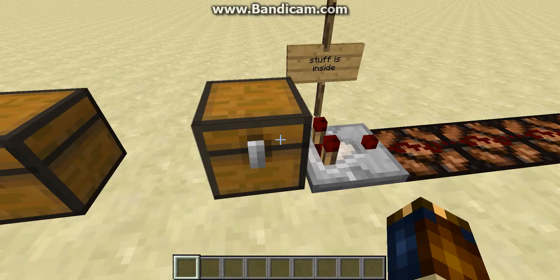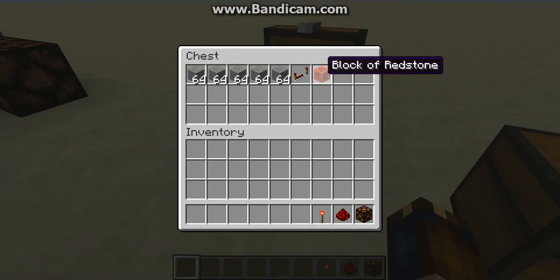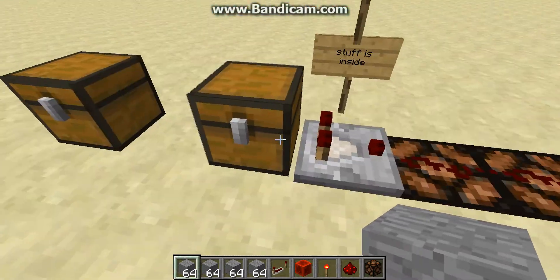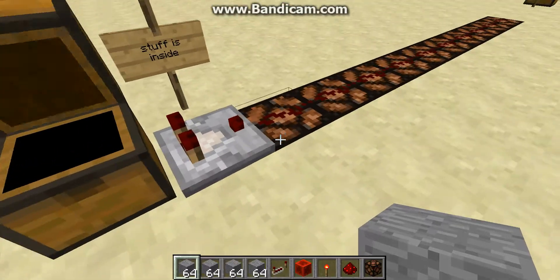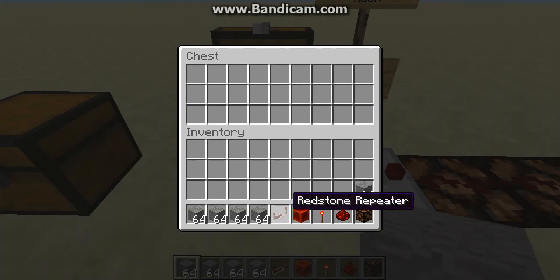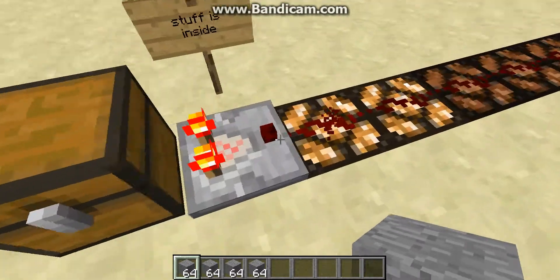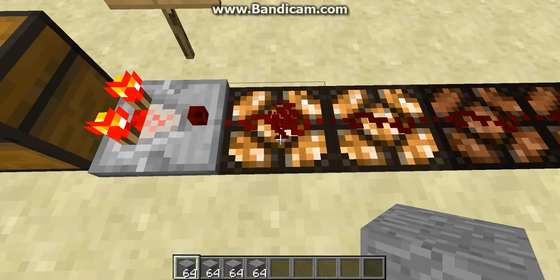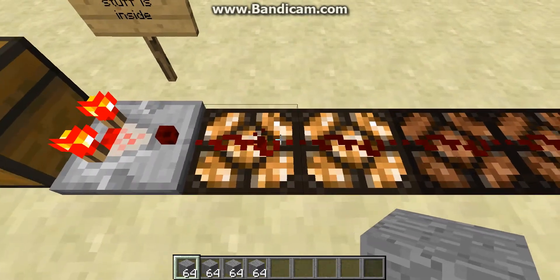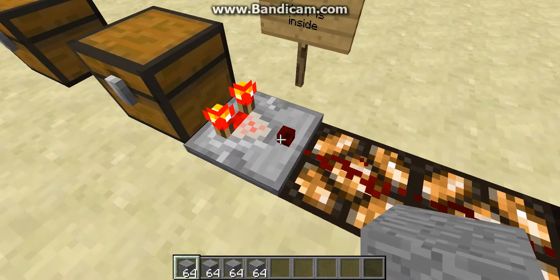You can also use them to detect how much stuff is inside the chest. There's nothing inside of this chest right now, so none of this is lit up. If I throw just these few random pieces in there, it has a little bit of stuff, and this first wire is lit up. The power is not strong enough to get to the second one yet, because there isn't enough stuff for the comparator to detect.